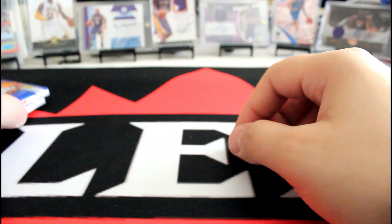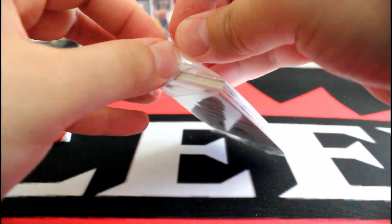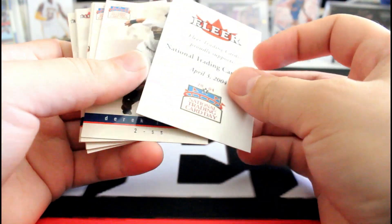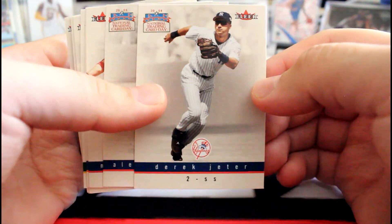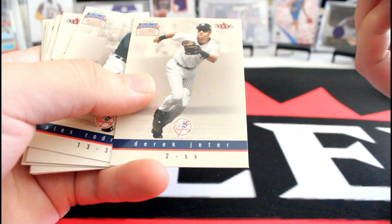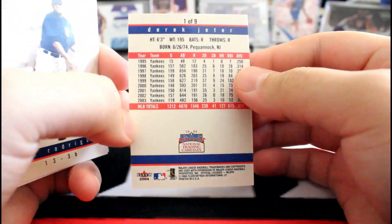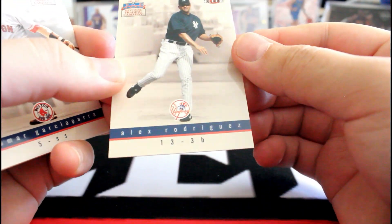Alright, let me open the packs. Let me open this one first — the International Trading Card Day pack. See what I can hit, maybe a Kobe. Of course this is just a whole bunch of random sports cards, it's not going to be just basketball, so let's see, maybe there's an autograph. Alright, so Derek Jeter — pretty cool, pretty clean. And A-Rod.